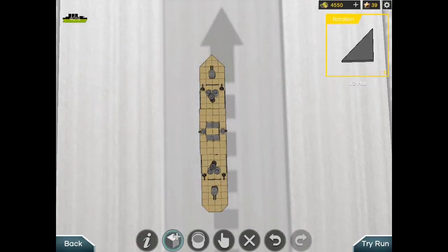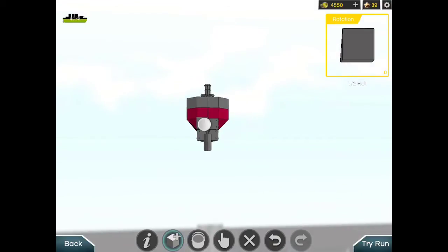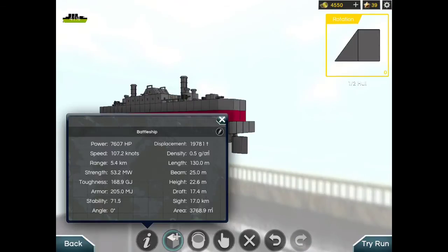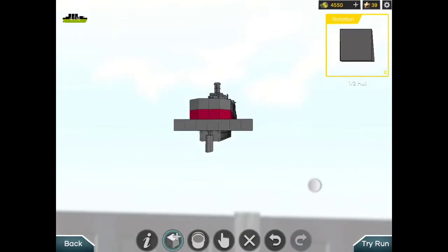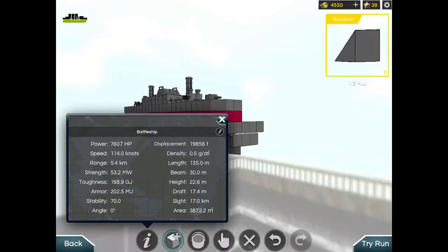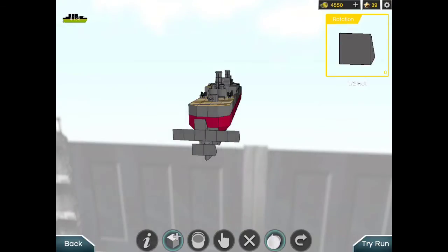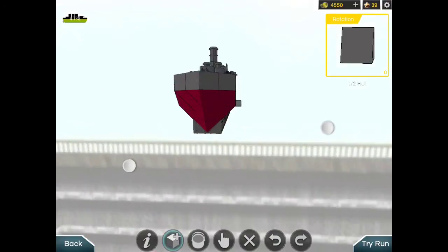Let's apply another speed tweak. Now it's 83.6... 103.6... 106.1... 107.2... 89.6, so let's remove that. This should increase the speed — 111.3 knots. Let's see if I can do anything else to increase the speed. Yes, I can — 121.3 knots. Okay, this is enough: 121.3.